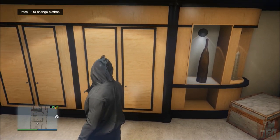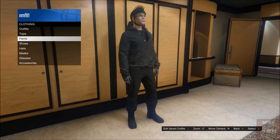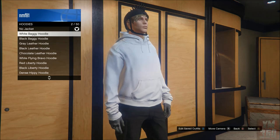I already have everything so I'm just going to go in here to edit my clothing. The first thing you're going to do is go over to the top section and then go over to the hoodies section.